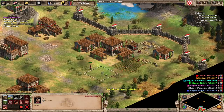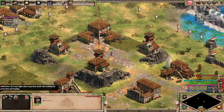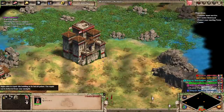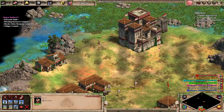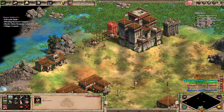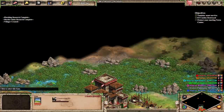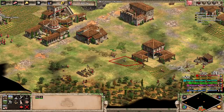Looking good! I'm wondering if I should full-wall the front of my base — it's pretty easy. There's that one tile — it was very much worth the APM to get that one tile gone.